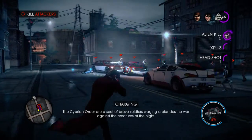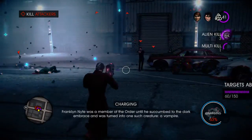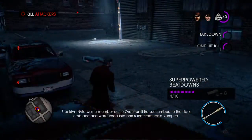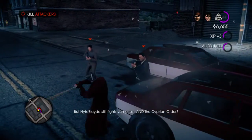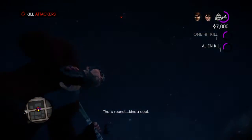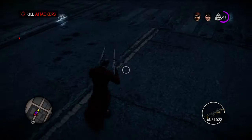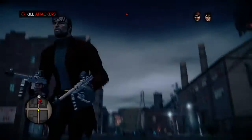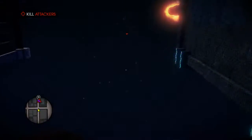So what's the Cyprian Order? The Cyprian Order are a sect of brave soldiers waging a clandestine war against the creatures of the night. Franklin Knight was a member of the order until he came to the dark embrace and was turned into one such creature — a vampire. And now the Cyprians are after Nightblade too? That's right. But Nightblade still fights vampires and the Cyprian Order? Correct! That sounds kind of cool. It's a dramatic work that's exemplar of the form. Oh, I can't lose him — but things are soft-blocked.